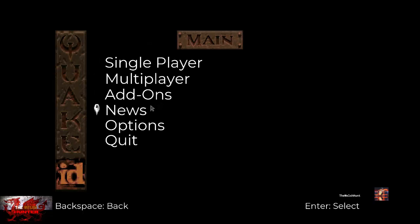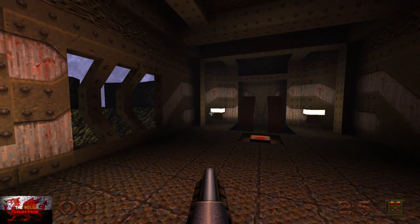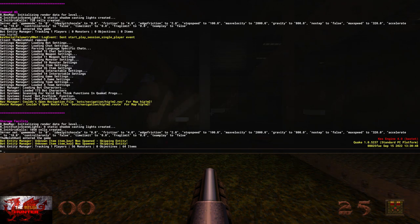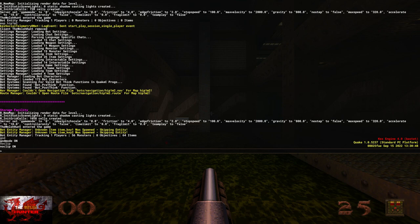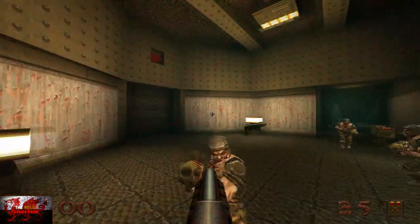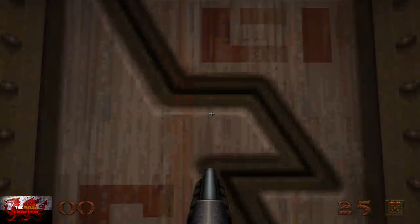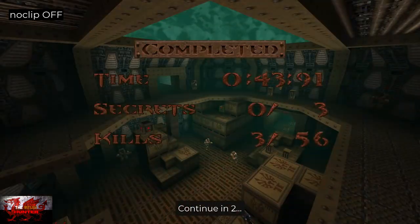After the boss, you'll be sent back to the main menu. Go to single player, new game, and select Scourge of Armagon. In the console type map HIP1M2, then apply god mode and noclip. From spawn, head straight through and follow the level to the left, all the way around until you see a particular area. Turn around, go straight through the door and hallway — there is the exit. That's the Military Complex achievement done.